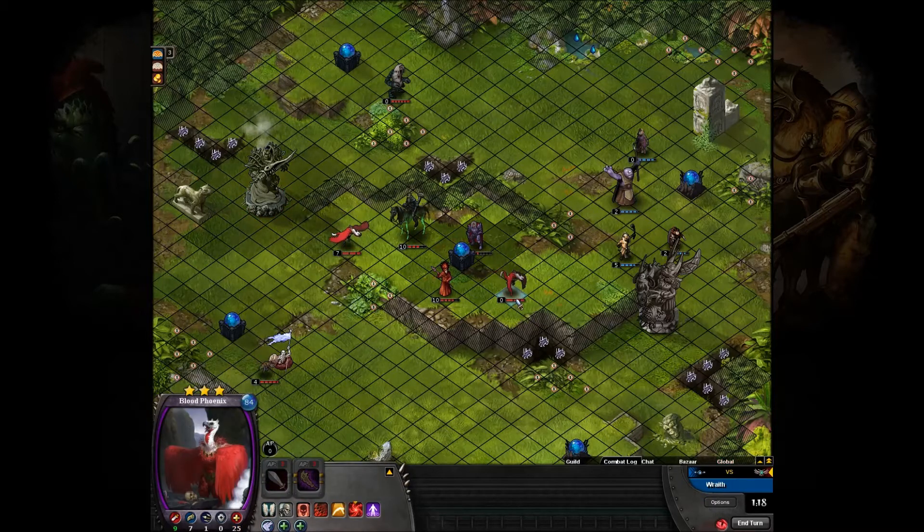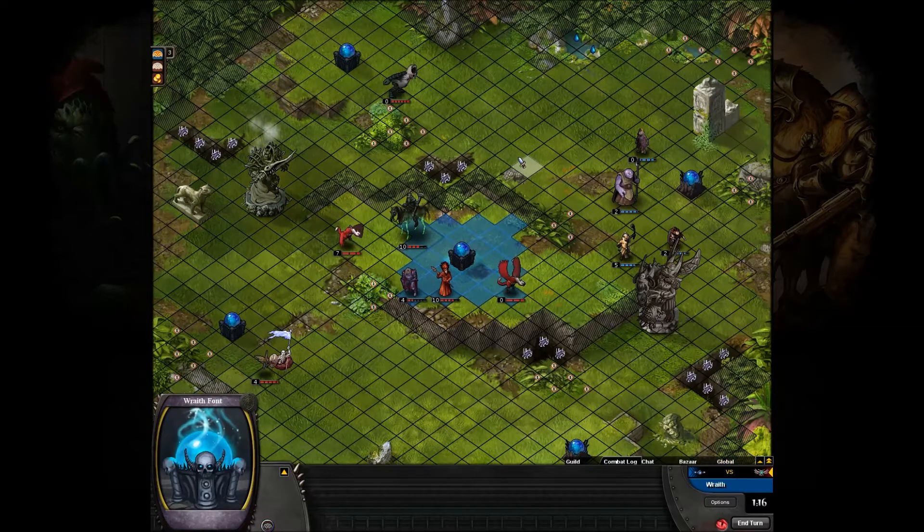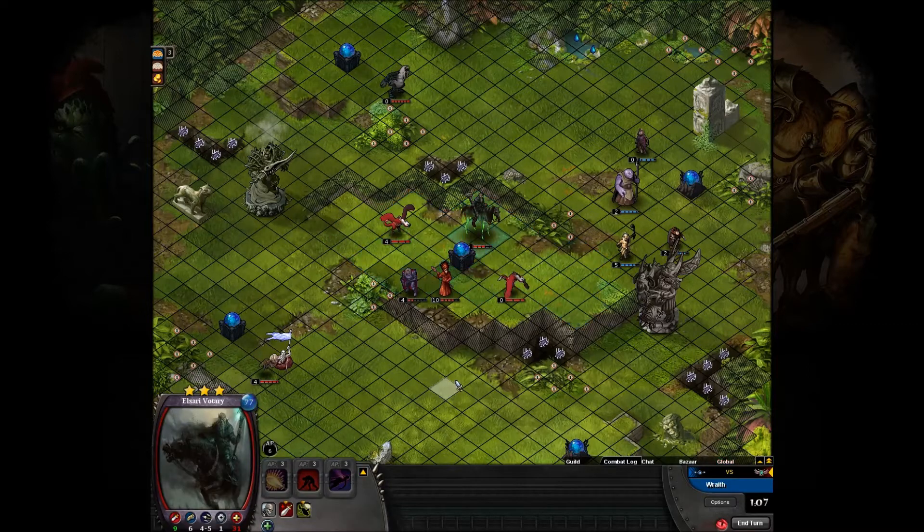There's another Blood Phoenix mid-font there. At this point, the game's pretty well decided. FW when they're a font up — I mean, you're pretty much fucked at that point. Because they're the faction that can beat you being a font or two down. And when they're a font up, boy, you got problems.